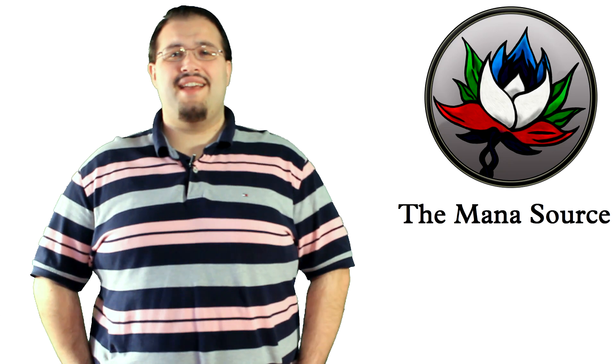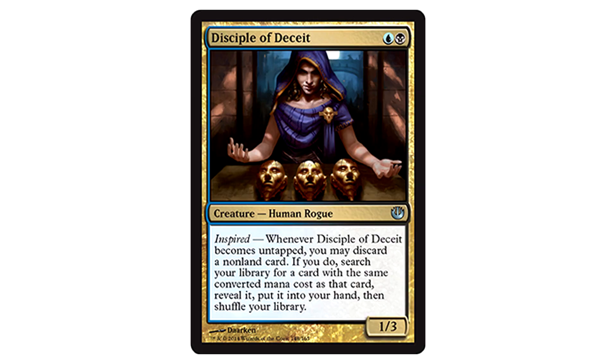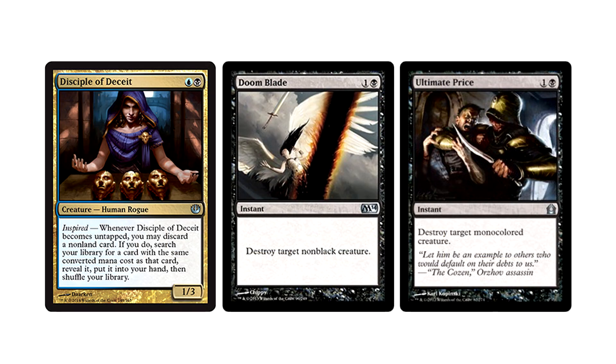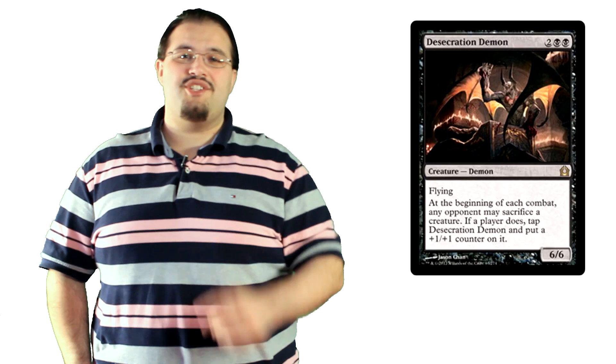The last card we're looking at today is pretty ridiculous. Disciple of Deceit is one blue and one black for a 1/3 human rogue with Inspired. Whenever it becomes untapped, you may discard a non-land card. If you do, search your library for a card with the same converted mana cost as the card you discarded and put it into your hand. This is Transmute. For those who don't know, Transmute was the Dimir guild mechanic in the original Ravnica block. Basically you can untap the Disciple, discard your Doom Blade, and go get an Ultimate Price instead — cause when Desecration Demon really needs to die, Doom Blade in hand is an awkward place to be. The point of this card is to filter through your deck for the right cards at the right time.